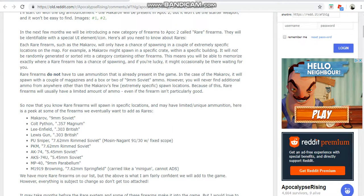They said they will be adding the Macro, the Colt Python, the Lee-Enfield, the Mosin Nagant PU Sniper, the PKM, AK-74, AKS-74U, MP-40, and the one I'm most excited about: the M1919 Browning machine gun, 7.62mm Springfield. It's carried like a minigun and cannot ADS, so you can't aim down sights, but you can still spray.